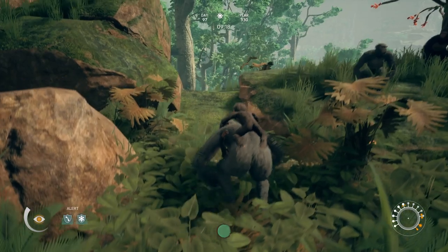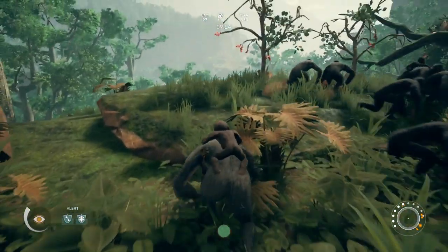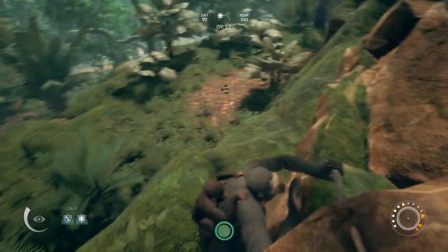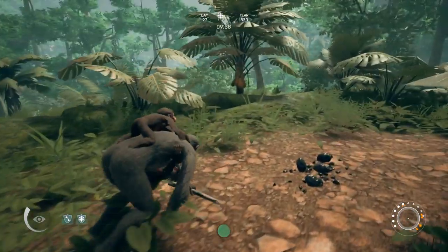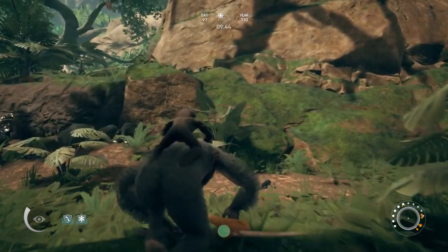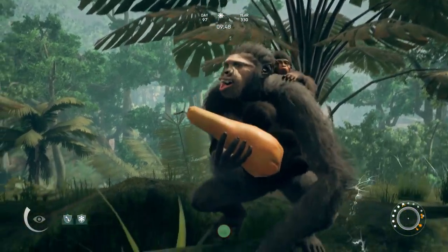Let me go ahead and show you that fruit I'm talking about — it's right down here. So there's a fruit down here. This is the fruit I'm talking about — this gourd-looking fruit. You go ahead and inspect it, make sure it's not poisoned, make sure it's still good. This one's good.